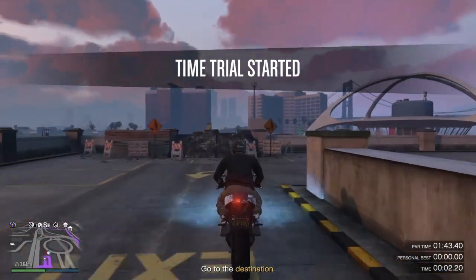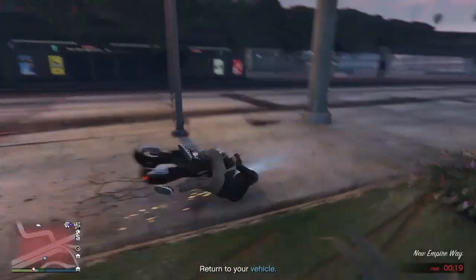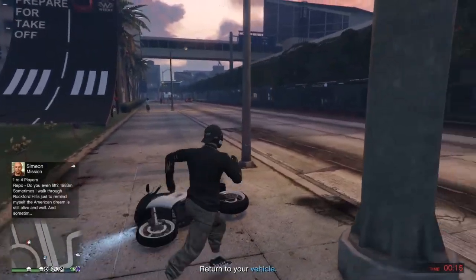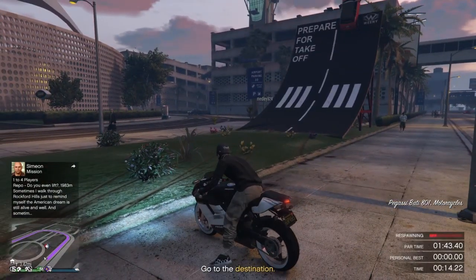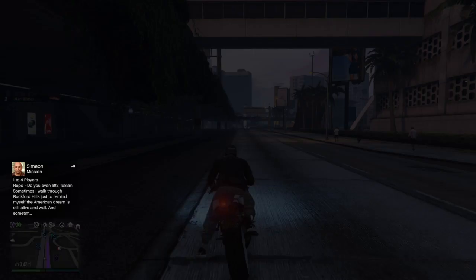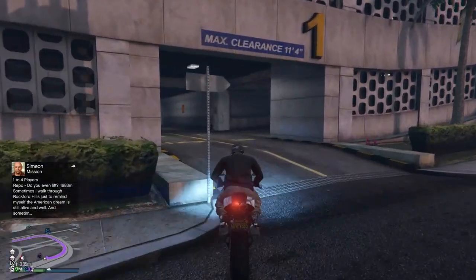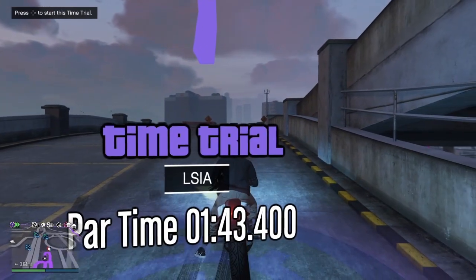You guys are gonna go off a ramp right here. Sometimes it knocks you off your bike — you want to try to land it, but I messed up so we're gonna retry. When you guys respawn, hit the triangle or Y button to retry. It should spawn you on the street, so you gotta drive back up to the parking garage. Let's go ahead — I'll meet you guys back up top.